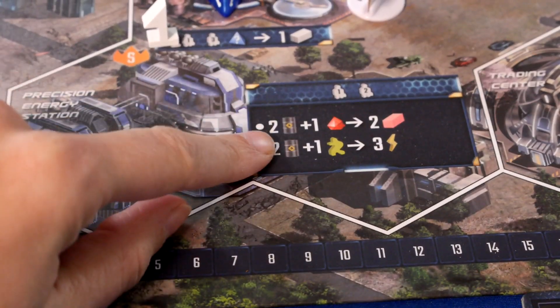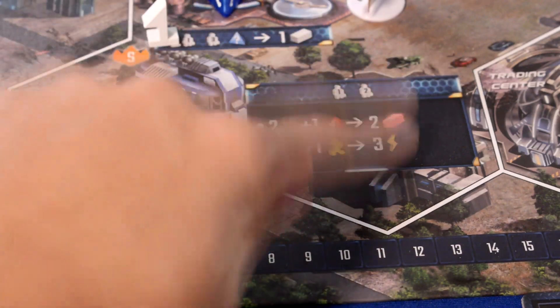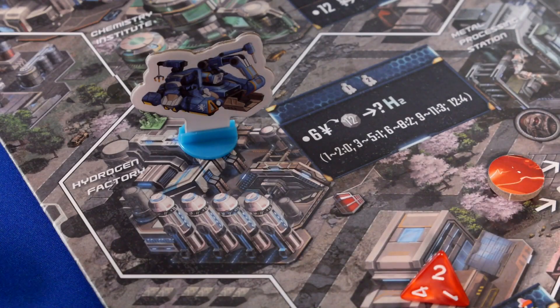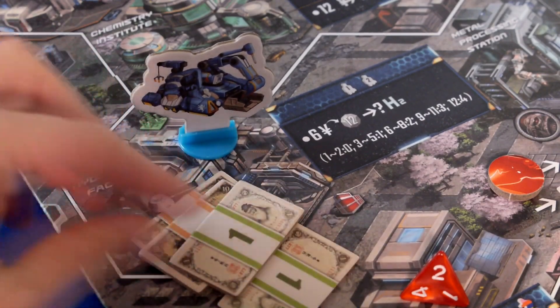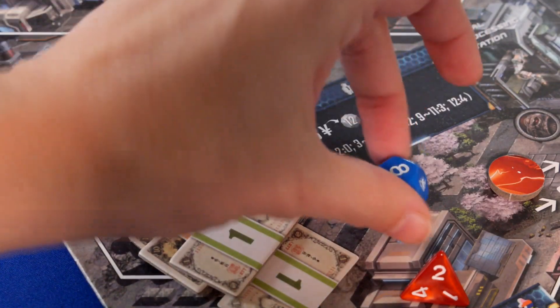Special spaces let you use raw materials to convert them into a finished product. If you don't want to go through all those steps, there are factory spaces that allow you to pay money for a chance to roll to get a finished product. That is a gamble, since you may pay a lot of money and not really get anything.